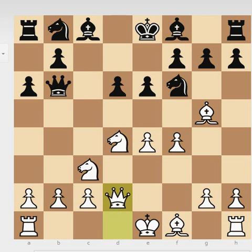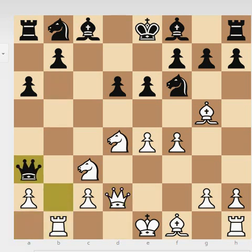White accepts, playing Queen to d2, and Fischer took on b2. Now white plays a rather dubious pawn sacrifice — he plays e5 — and the idea is that after taking, he plays Bishop to c4.